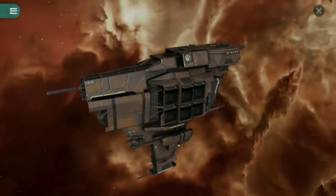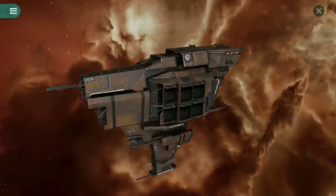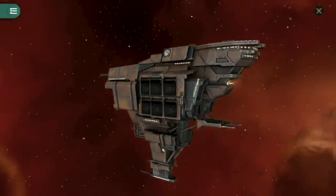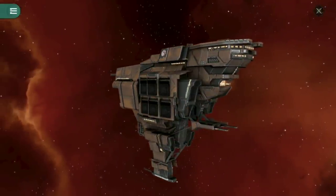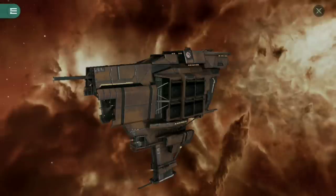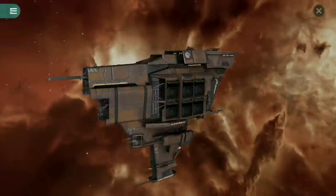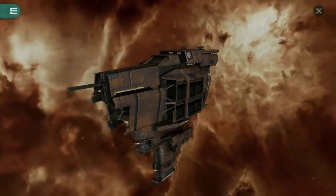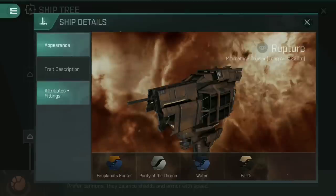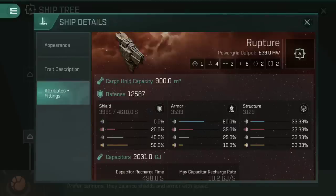Allow me to introduce the Rupture — the ship that I would picture if you told me to close my eyes and imagine what a space pirate's galleon would look like. The curvature of the hull is very reminiscent of a galleon, especially at the stern where you have definite quarter galleries. The front even has its own little bowsprit, the kind of thing you might see a mermaid statue attached to on a 14th century galleon. I love this ship so much. Anyway, enough about what the ship looks like — let's have a look at its fittings.